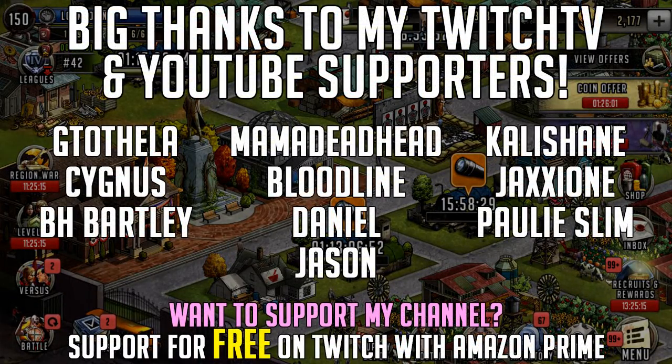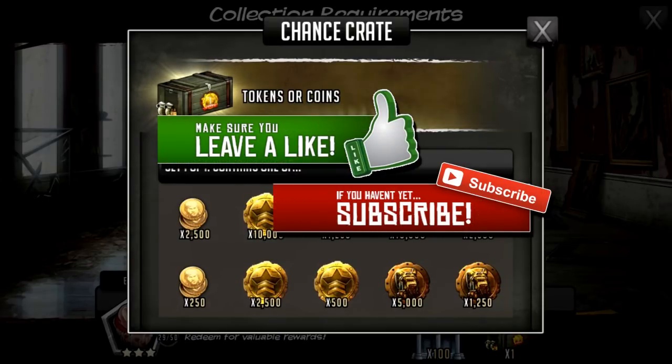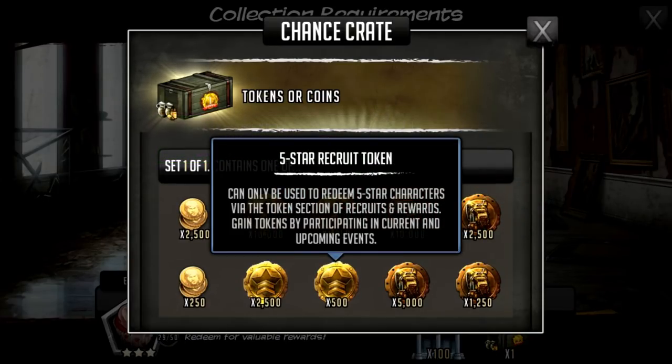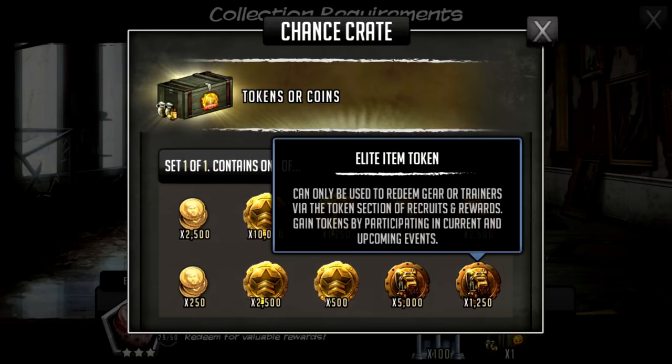Hello survivors and welcome to another video. In this video I'm going to be opening my chance crates from the cupcake event. It is this crate just here and you can get coins at a pretty low percentage, five star tokens at a slightly lower percentage, and then most likely you're going to get the elite item tokens.